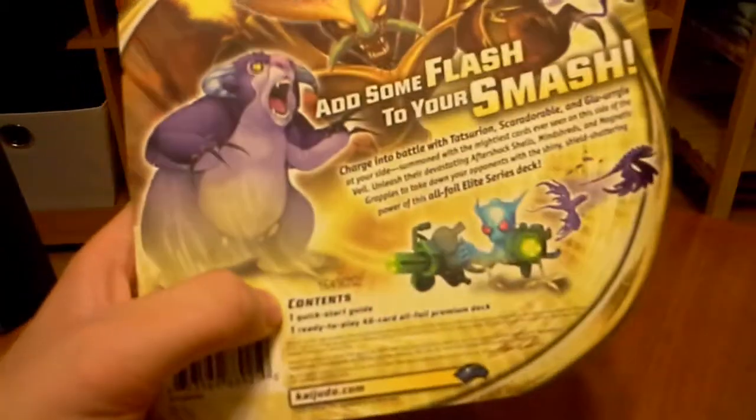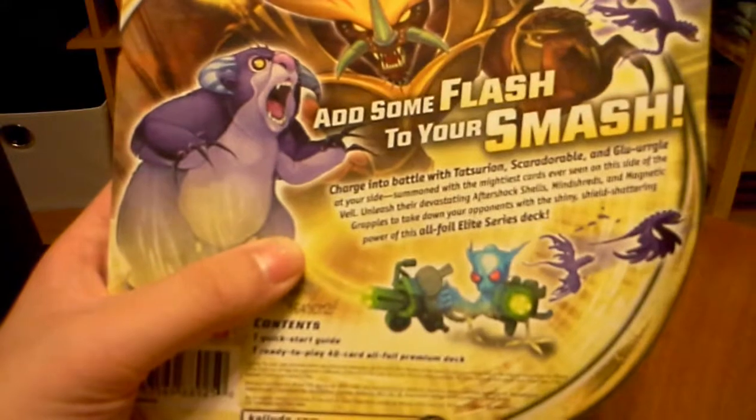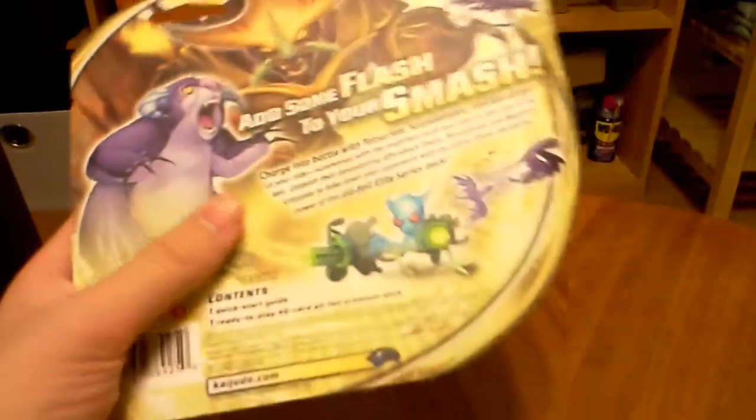On the back it tells you what's in here, like the Quick Start Guide and the deck. It says 'Charge Into Battle with Tetsurion, Skeradorable, and Glaurgle.' I'm going to go ahead and get this open.